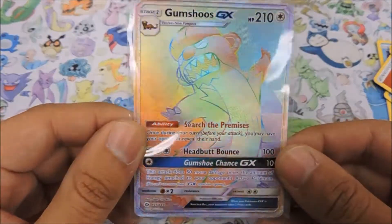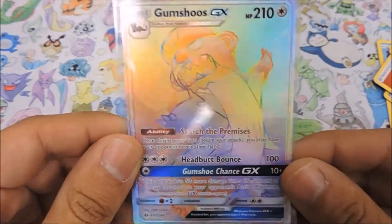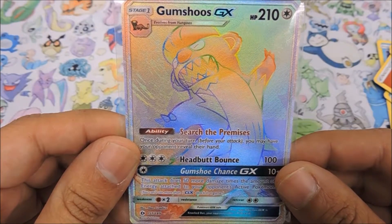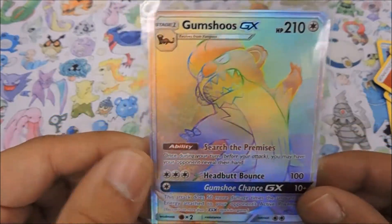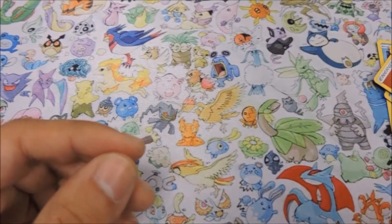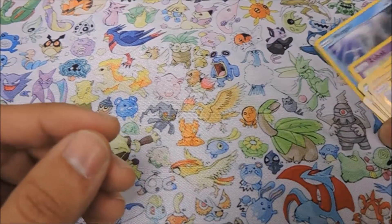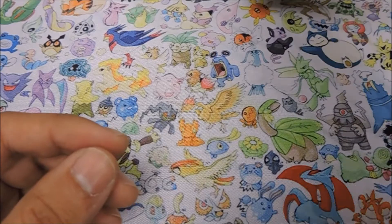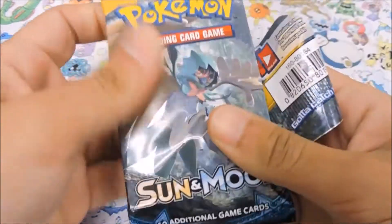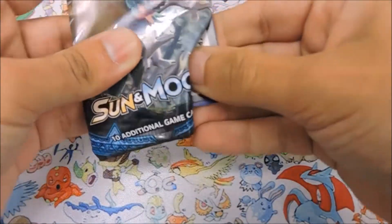From my understanding, the rainbow-looking cards are the new hyper rares. So we are now at 12 points and that is only three packs in! We need to do way more pack battles - this is absolutely insane. We are obviously on a hot roll right now.